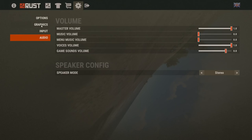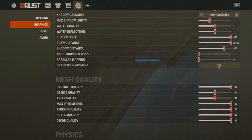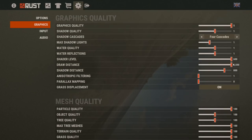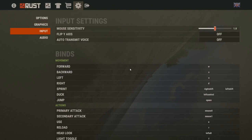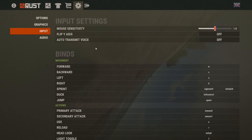For graphics, you can fiddle with all of this yourself. I've cranked quite a lot of details up — I have a decent computer so that seems reasonable. Under Input, this is where you can mess around with binds if you want. The key controls should be pretty obvious stuff, and I'll talk you through some of it in the course of playing the game.